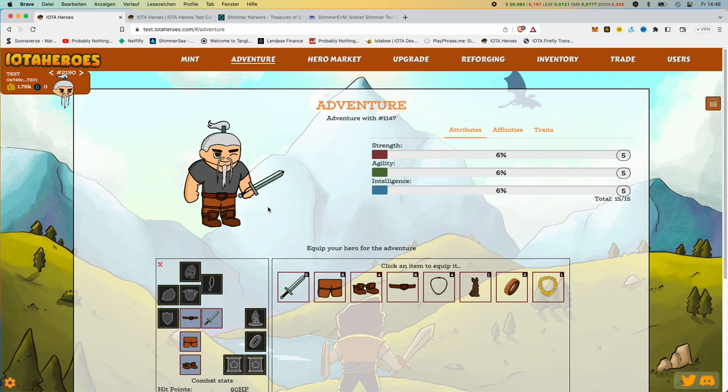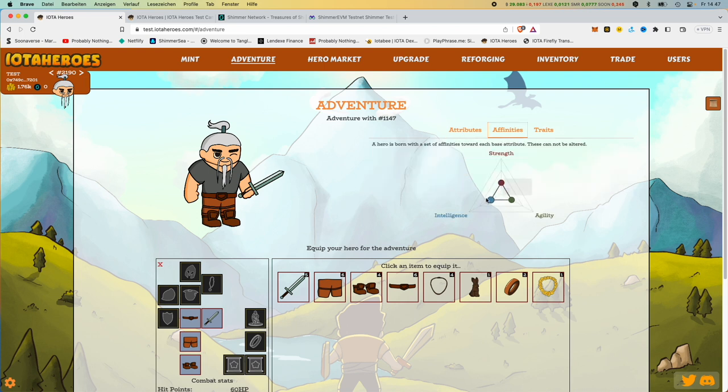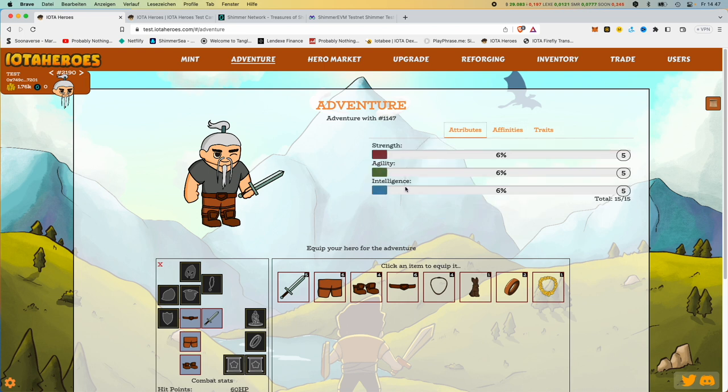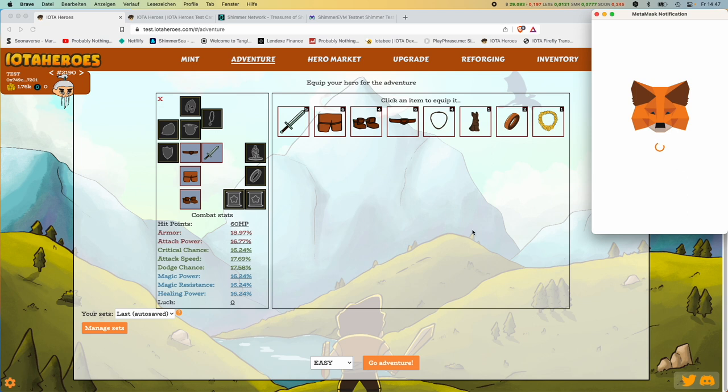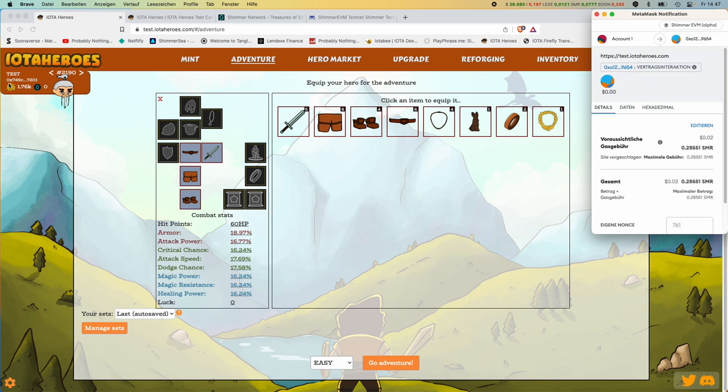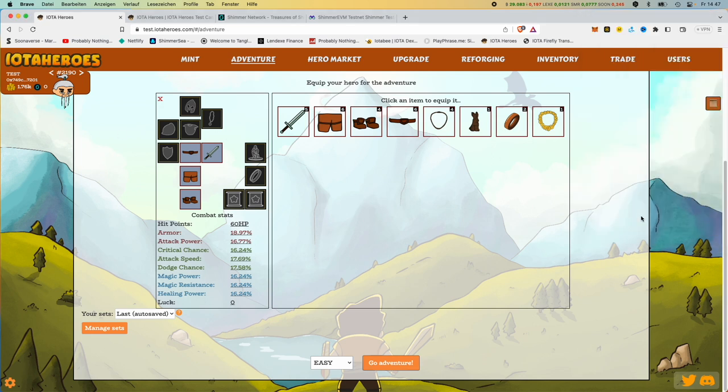This is my best hero at the moment. He's already used up his 15 out of 15 points. He's been a real all-rounder from the start — that's why I trained him this way. We also send him on an adventure sometimes, because we get loot and gold per adventure. And we don't only need that for the test, but also to improve buildings or to sell our goods back and forth on the market.